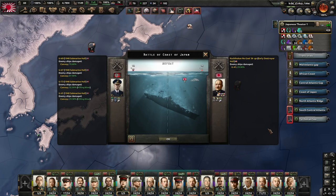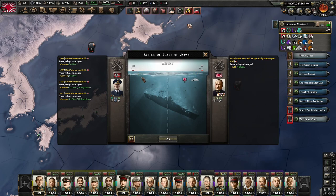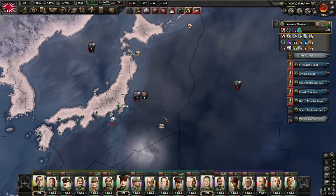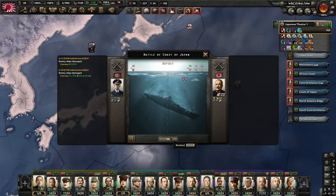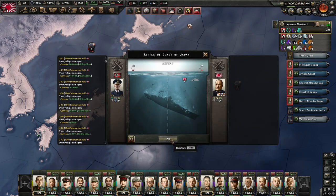Meanwhile Germany has unleashed unrestricted submarine warfare off the coast of Japan. We have done some damage to U-41 but our destroyers haven't managed to actually sink one of the submarines, and they have managed to sink two of our convoys. This was not an isolated incident - the Germans are very busy sinking our convoys off the coast and our destroyers are not quite capable of doing an awful lot about it.